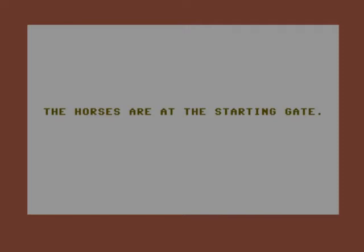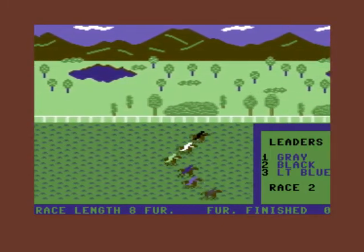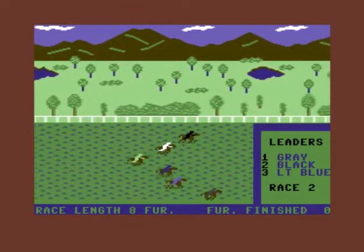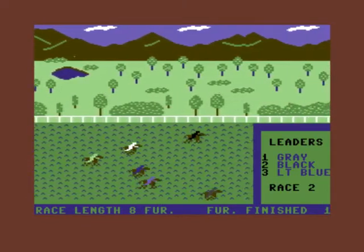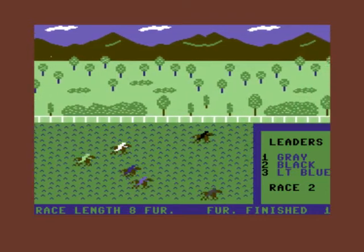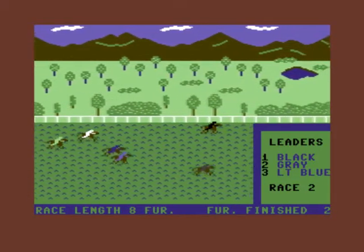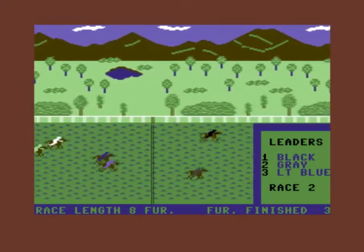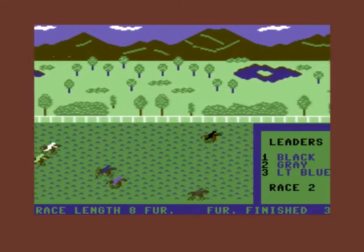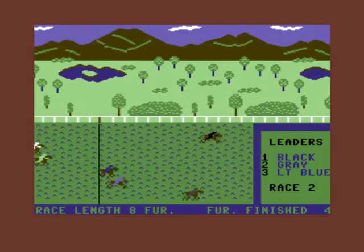The horses are at the starting gate again. We're the white horse — remember the white horse. Why didn't I bet on the black horse? The bottom horse is doing the best. Our horse is falling back, we're doing absolutely crap again. This is a longer race — eight furlongs. Maybe the horse is just holding back, saving energy for the end. Four furlongs finished, I see.